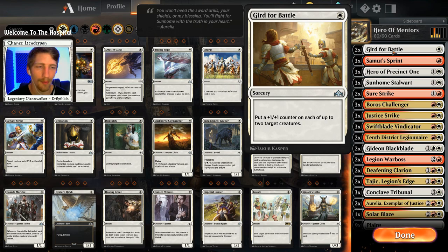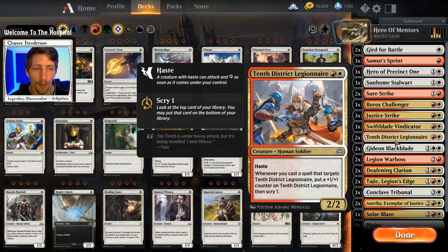One thing I want to add: if you have Feather the Redeemed and multiple copies, throw it in - it's fantastic. And if you do, play more around the Tenth District than what I have here in this deck. I just don't have the Feather and only have a couple copies of Tenth District, so work with what you have. But this is a strong, strong color set nonetheless.